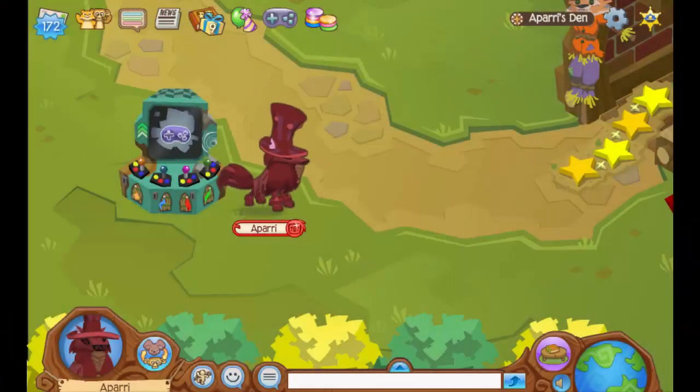Hey everyone, it's Apar here, and today I'm going to show you guys how to get a secret or kind of hidden item in Animal Jam. This item is located in a very long lost, forgotten shop that not many people know how to get into.